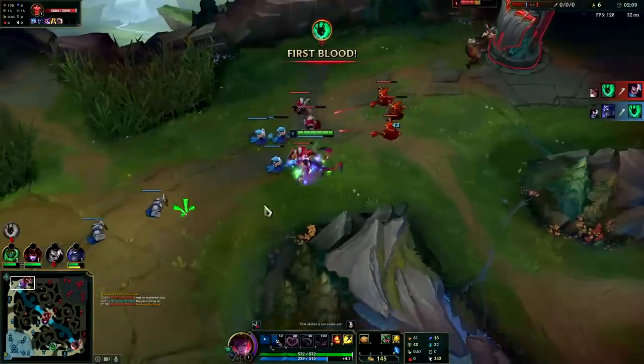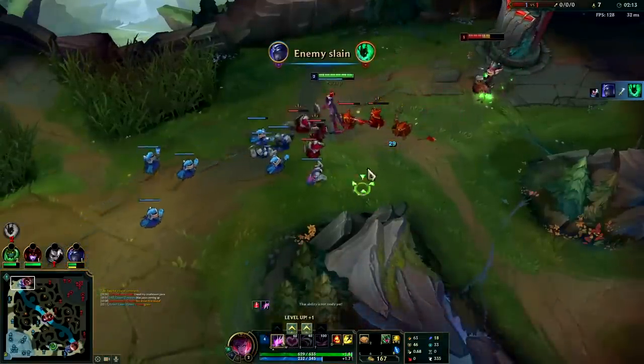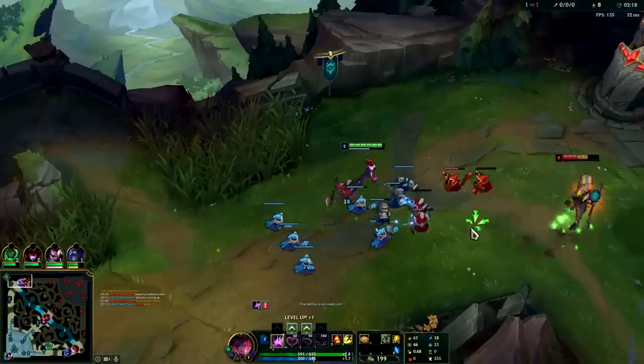I'm gonna walk that into him. He's gonna back off, I'm gonna go ahead and dump this. Your normal trade is just using your auto attacks and Qs, making sure you're syncing them up to last hit the minions properly.